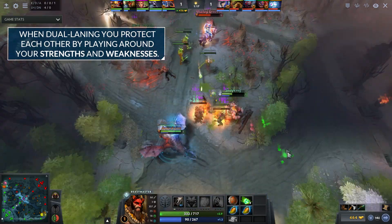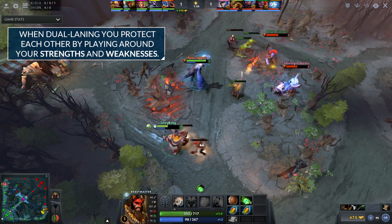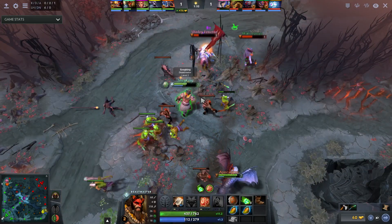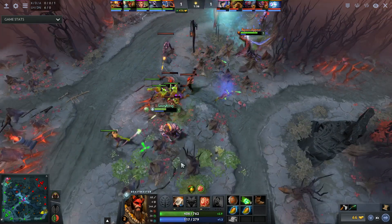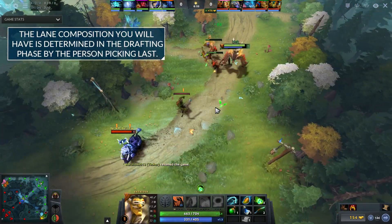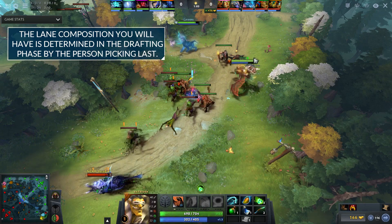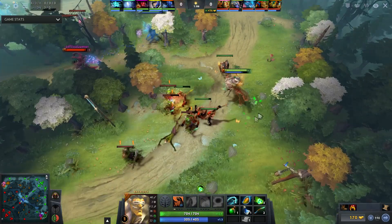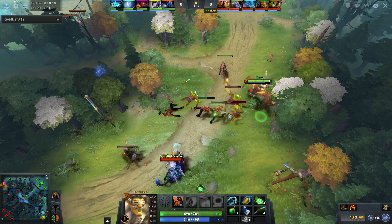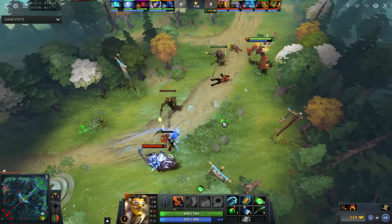In this game, as Omni Knight and Leshrac against Lycan, Mirana, and Shadow Shaman, I'm the farming shield-type hero on Omni Knight while Leshrac is the threatening, harassing ranged hero. We protect each other — if they go on me, they take a lot of harass and damage from Leshrac. If they go on Leshrac, they have to go through me first, getting hit and taking a heal-bomb nuke the entire time.